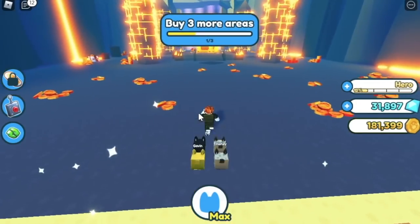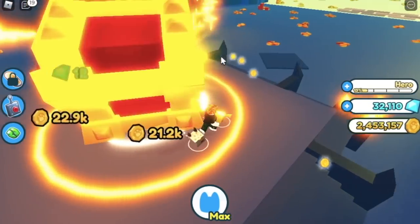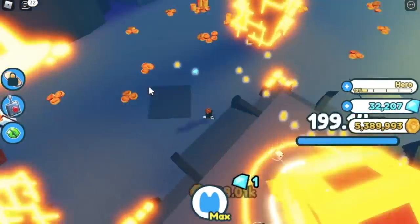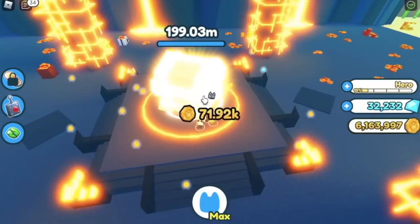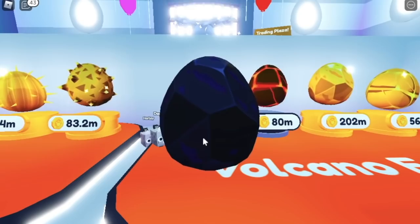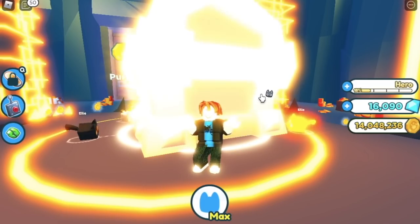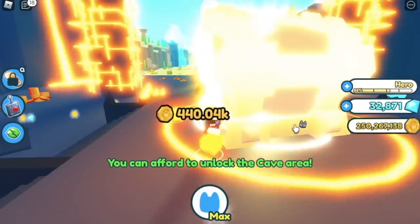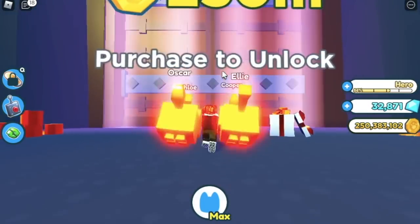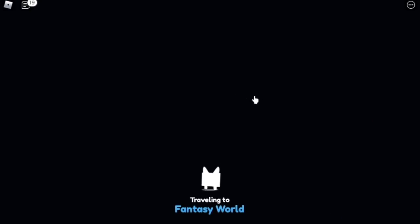Here we are — we are in one of the last areas in the first world. There you go, 250 million. We have a very big chest here. But first things first, we need 22.5 million — yes, that's a lot — to unlock a pet. For our first pet here, we got the fire cat. Continue grinding until we get 250 million to unlock the cave. And with that, we can now proceed to our next world, the fantasy world.